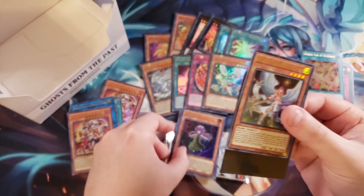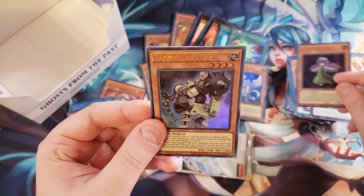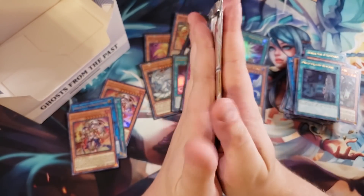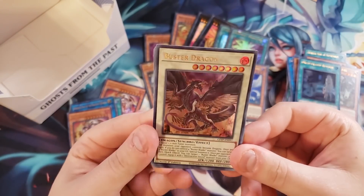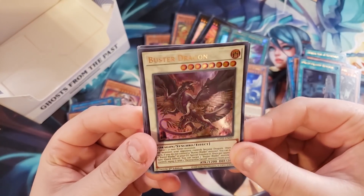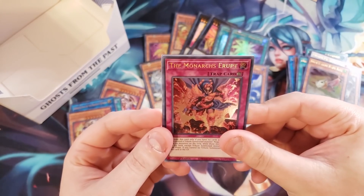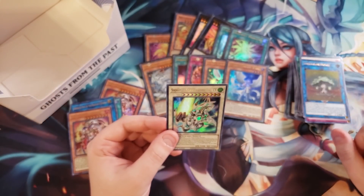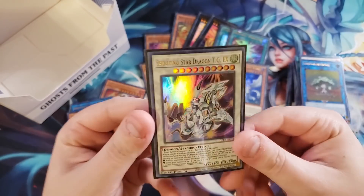We got Starry Knight Supremacy — I'm going to sleeve that, that's kind of neat, first one we've seen. We also got Sylvan Marshalleaf, Sylvan Maiden, Tackle Crusader, and Orchestrated Return. And for the last pack — come on, can we get something really crazy? We got Buster Dragon, Miss Valley Baby Rook, Time Thief card, the Monarchs Erupt, Sun Avalon, and I thought that was going to be Crystal Wing — oh, it's Shooting Star Dragon TG! That's actually really cool.